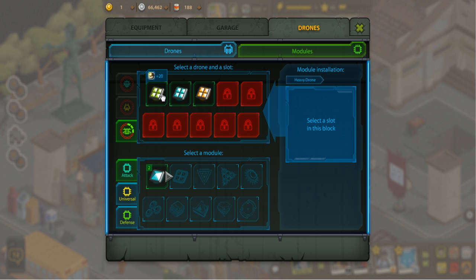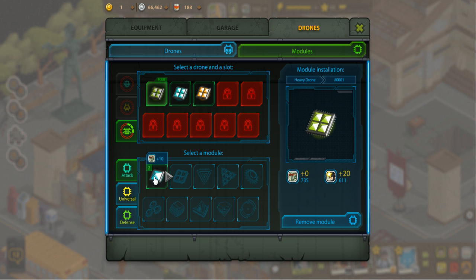For everything you install on your drone, it will take a certain amount of time. For example, installing a level one module takes about five minutes, and installing a level two module like the ones I have in here takes 15 minutes. I imagine that exponentially grows as you install heavier and heavier modules — probably culminating with something that takes an entire day or week to install, though I have no idea since I don't have one of those modules.